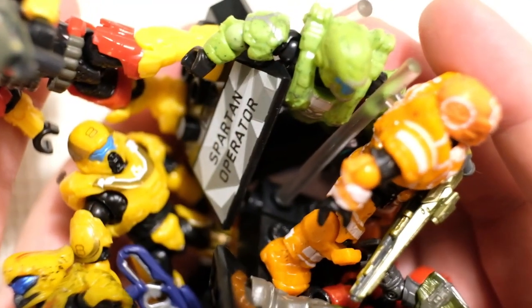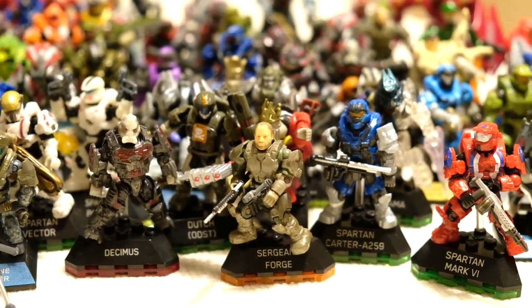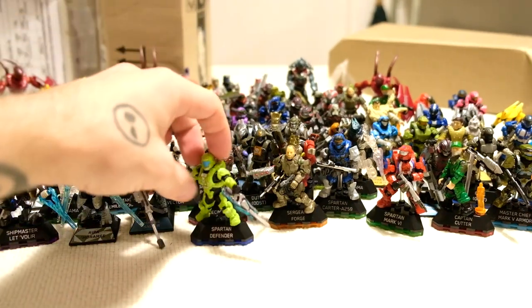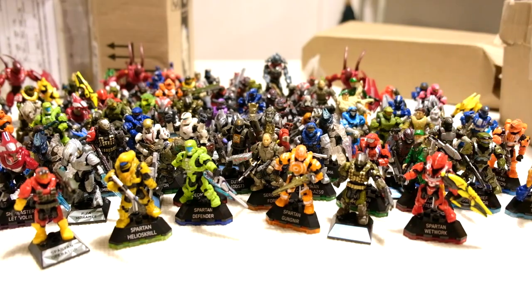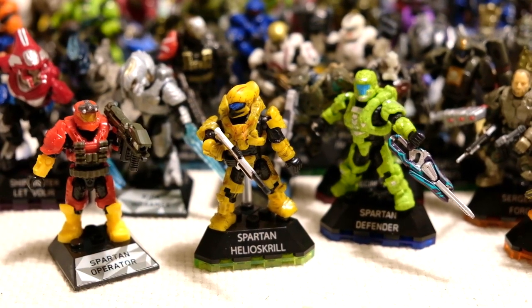One, two, three, four, five, six — that makes the total number of Spartans for episode six. Did you guess any correctly? Let's pan out and take a look at our haul. Folks, we went out fishing today and we got a big catch — Spartans are for dinner tonight! The six Spartans we got today are the Spartan Defender, Gungnir, Halo Infinite Gungnir, Helioskrill, Operator, and Wetwork. Six gorgeous Spartans, super iconic — a questionable choice of wash, but it doesn't look so bad when it's next to everyone else.